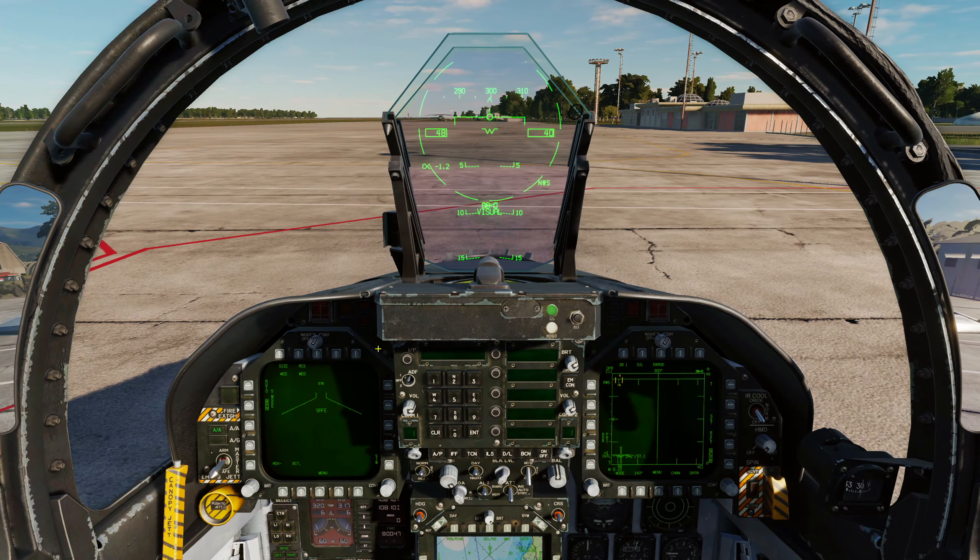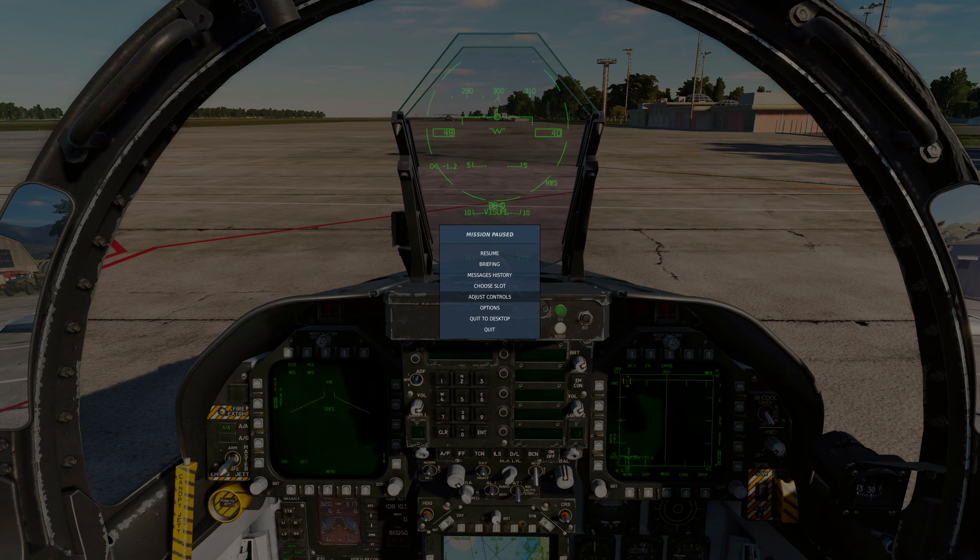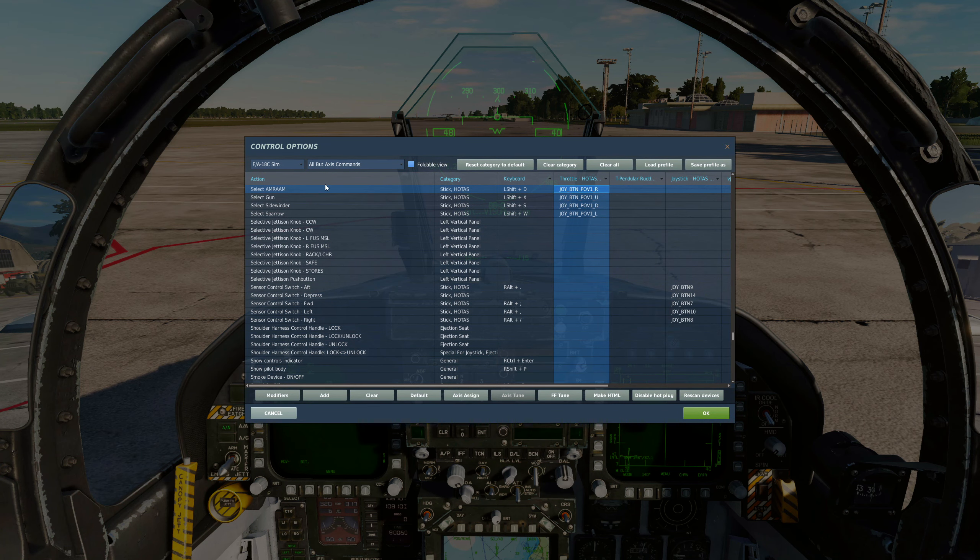First things first, we're going to bring up our AMRAAM page. You can do that by hitting 'Select AMRAAM.' So you've got select AMRAAM, select gun, select sidewinders, select sparrow. Make sure you've got all those bound to your HOTAS somewhere or remember the keybinds, because if you don't have this, you can't fire a missile.